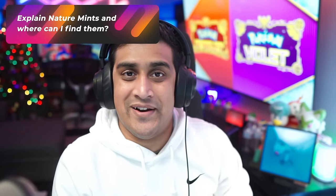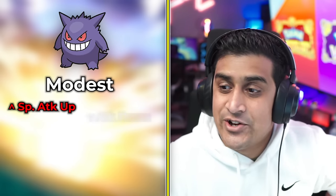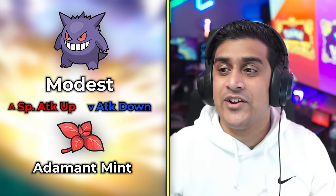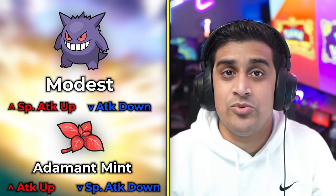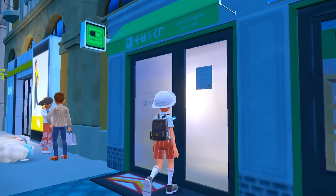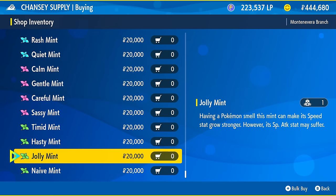There are also unnatural ways to give your Pokemon the right nature — these items are called Nature Mints. When you apply a Nature Mint to a Pokemon, it switches the bonus and decrease of the stat to match that nature. For example, if I had a Modest Pokemon with increased special attack and decreased attack, and I add an Adamant mint, it then gets an increase in attack and decrease in special attack. When you breed that Pokemon later, the mint will not pass down to the baby — your Pokemon is still its original nature. Mints are a great way to make a Pokemon competitive without breeding. You can buy Nature Mints at the Chansey Supply store.